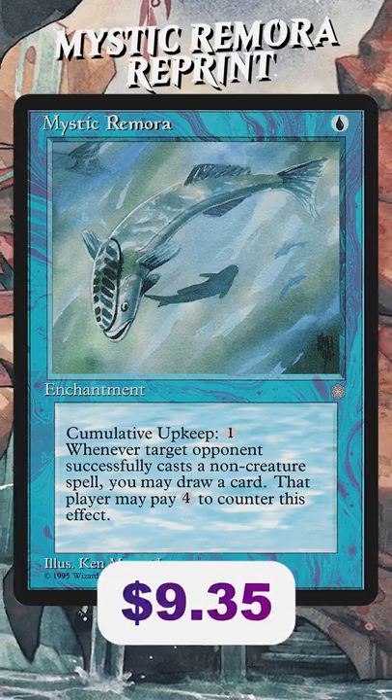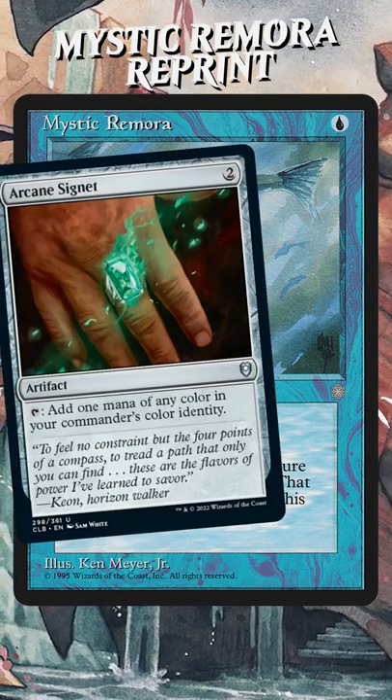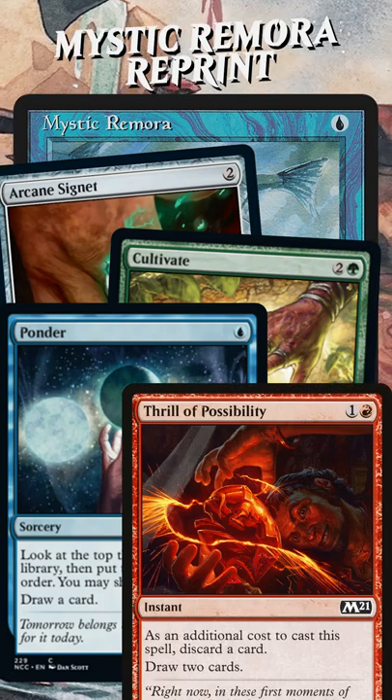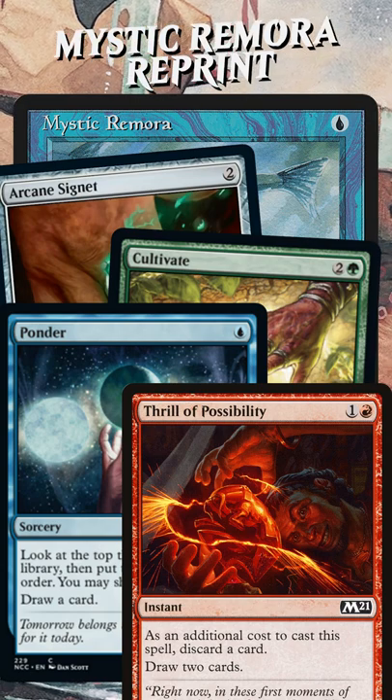Only costing one mana means this can come down early and start influencing your opponent's plays. Players like to ramp in the early game, and they also like to draw cards and smooth out their hand for the mid to late game. That oftentimes involves instants, sorceries, artifacts — all sorts of non-creature spells.